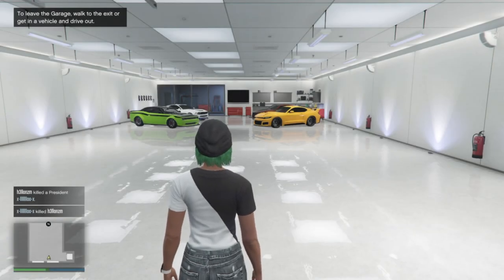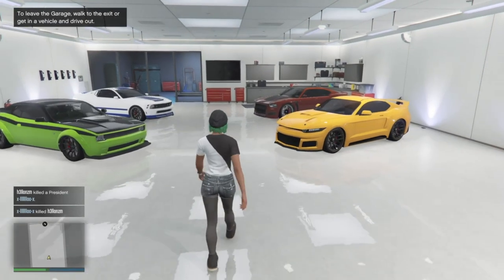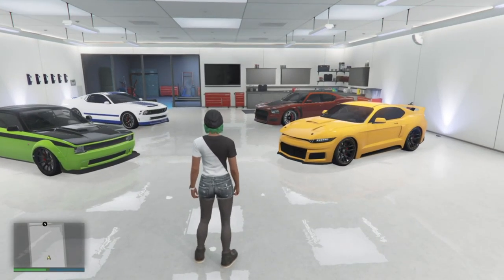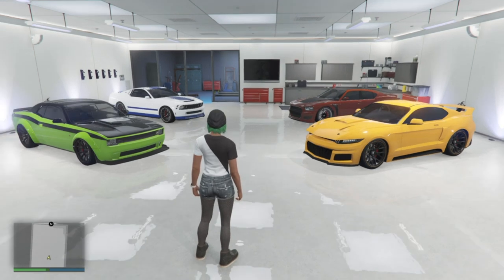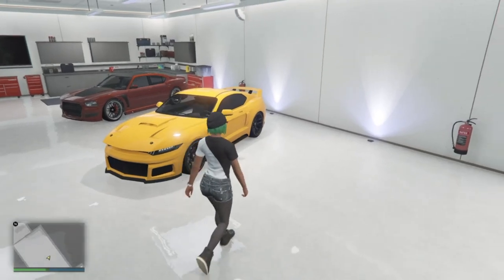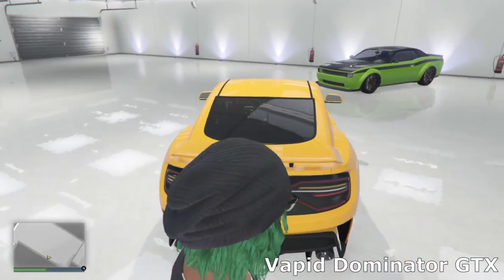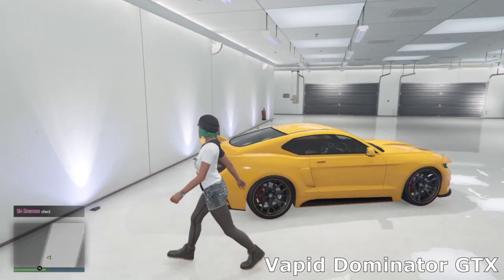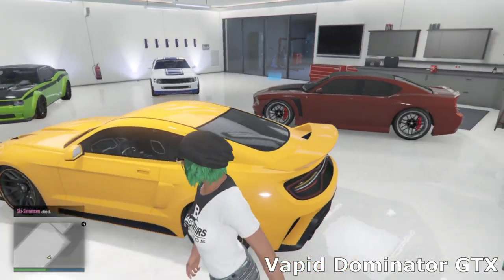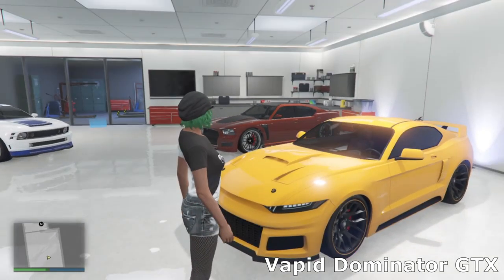My next garage is my Del Perro apartment garage. Not many cars in here — only four. The theme was modern muscle cars. I'm a big muscle fan, but I don't like mixing modern muscle with classic muscle — I just have an OCD thing about that. Since there aren't many modern muscle cars in GTA I put them in this separate garage. Starting over here we've got the Vapid Dominator GTX — I really like how this looks. Just went for a nice simple yellow and black theme, black wheels with a yellow ring, a simple spoiler on the back.